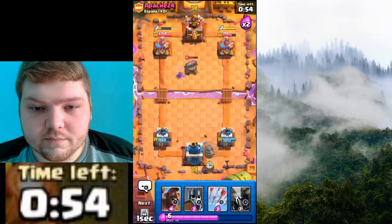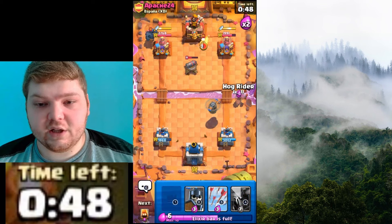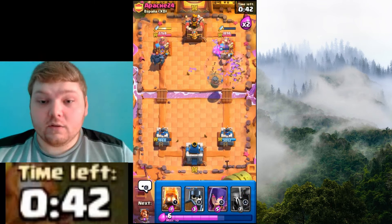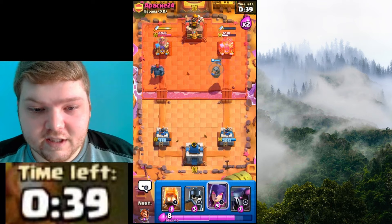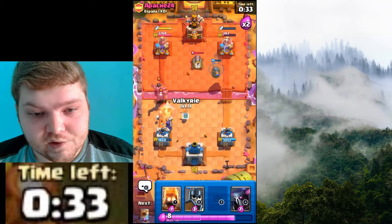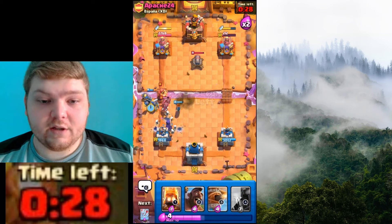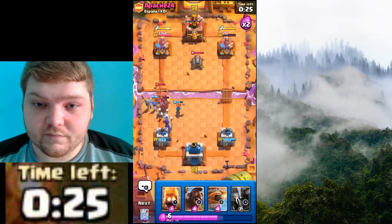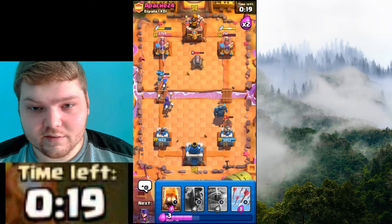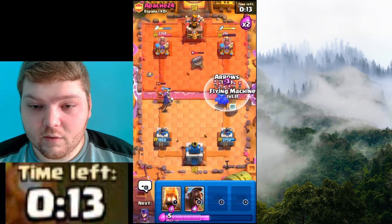I'll have to spend some elixir. They just spent a good chunk of elixir. I didn't do it in time, but that's going to get some damage. See, that's what I was waiting for — I want the Wizard to target this troop. There we go. My plan worked. Now we're going to do PEKKA. If I did Hog, I'm going to force... oh. I was going to try and make them use their best counter.